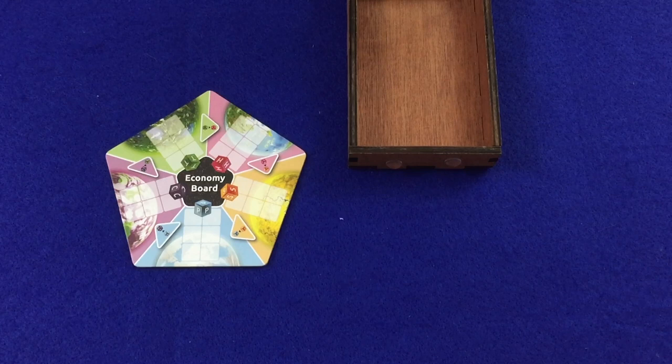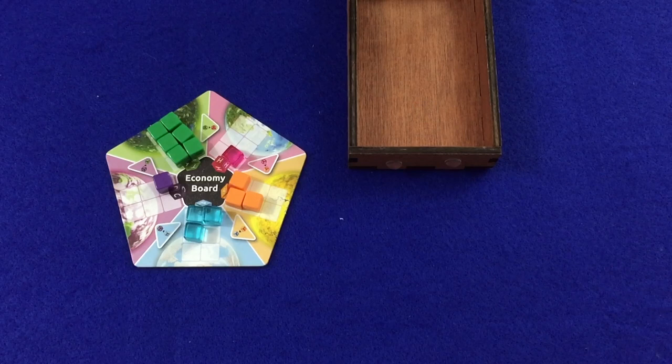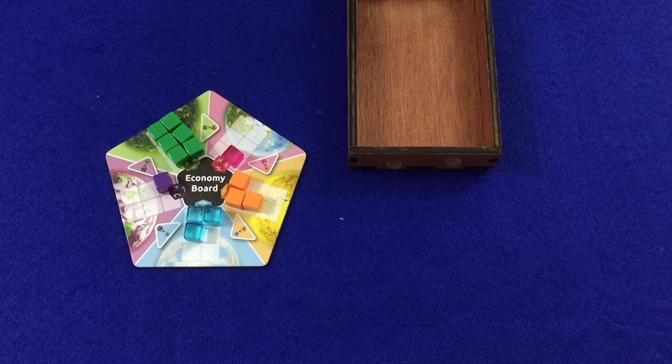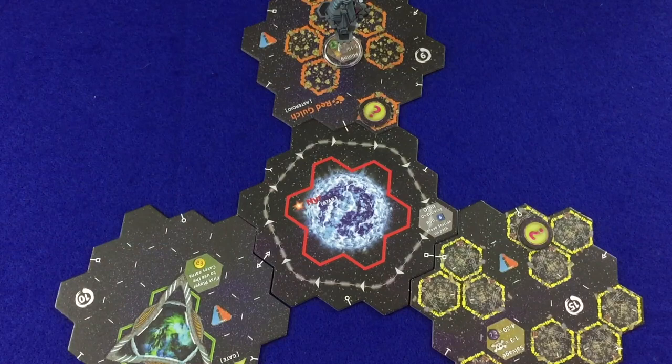Determine the number of starting resource cubes for each cube type on the Economy Board by rolling a D6 for each different type of resource. This gives you a randomly set up economy that is flush with some resources — in this case Terra — and much more scarce on others, such as Cyber and Holo.